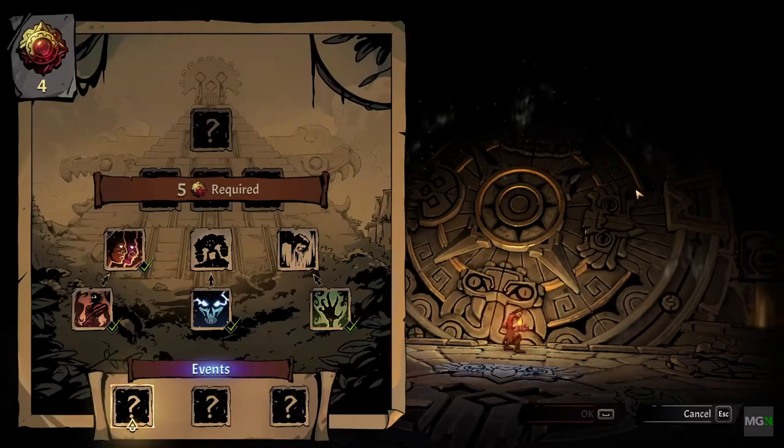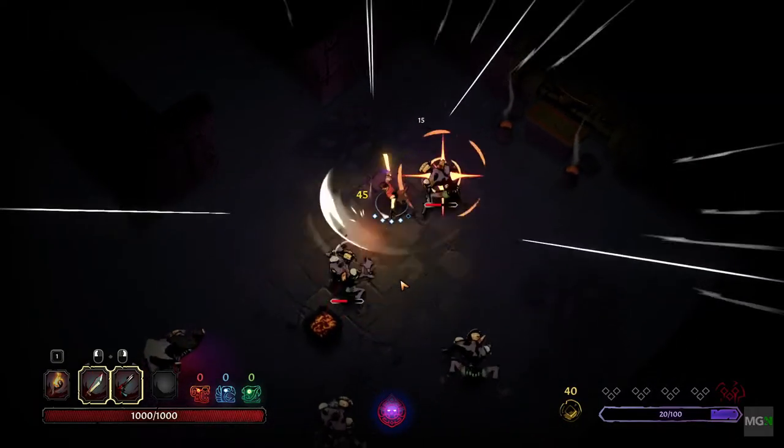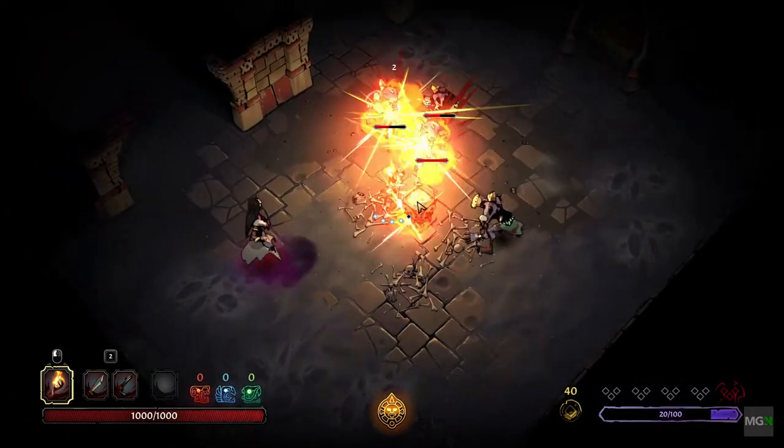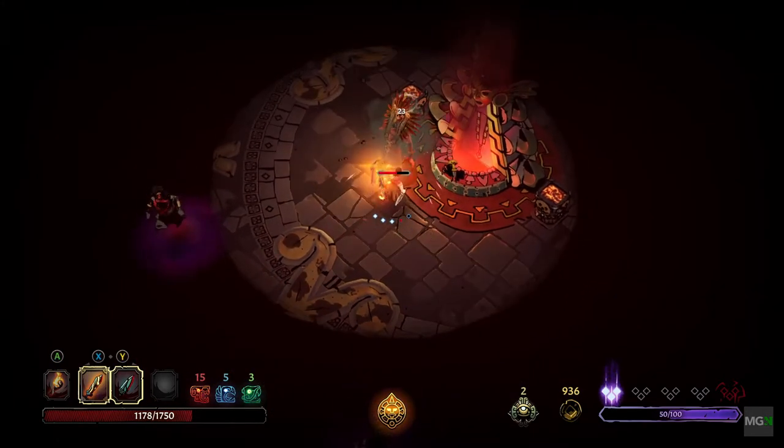The labyrinths are separated by three different styles. The jaguar that revolves around flames, with many of the monsters in the labyrinths being upfront hitters, with very few ranged attacks, but the ones they do have are quick and hard hitting as well.